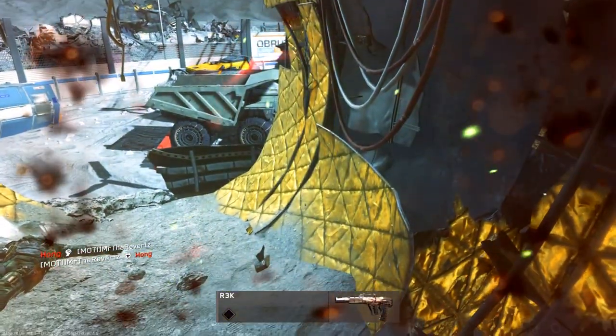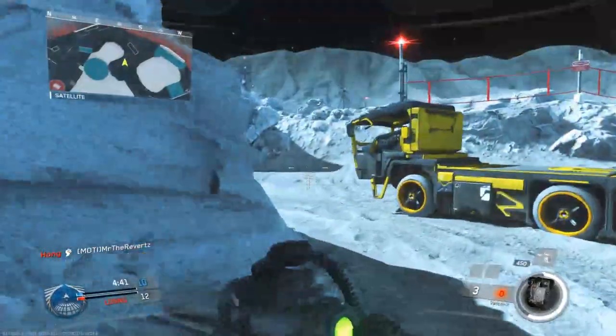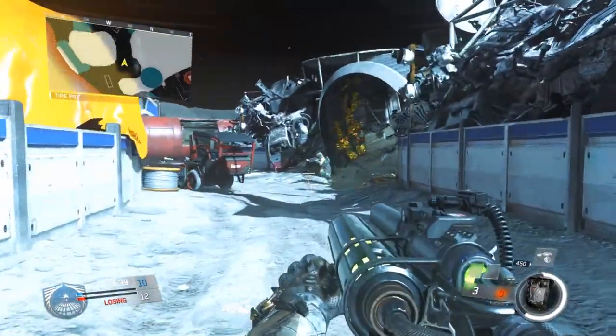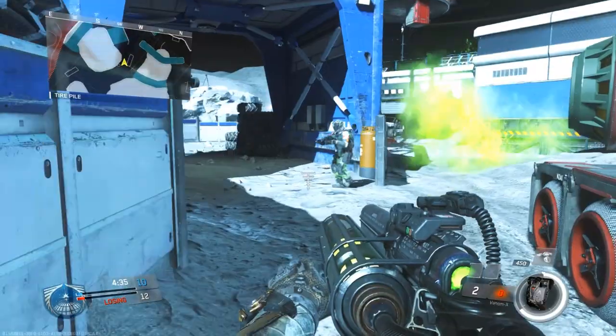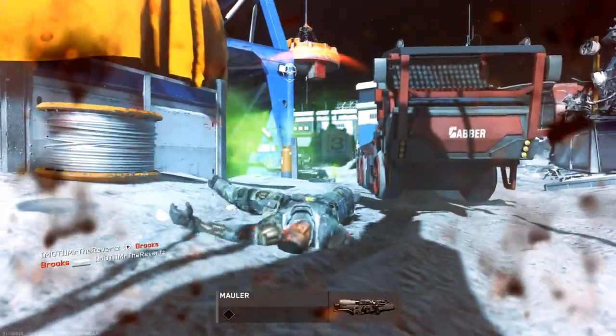What I like to do with the Venom X is get up high in a building, and whenever the enemy team is going to capture the hill I'll shoot my projectile on the flag and get a couple of kills that way. It's definitely a very useful gun and a lot of fun, but not a weapon you want to rush with.